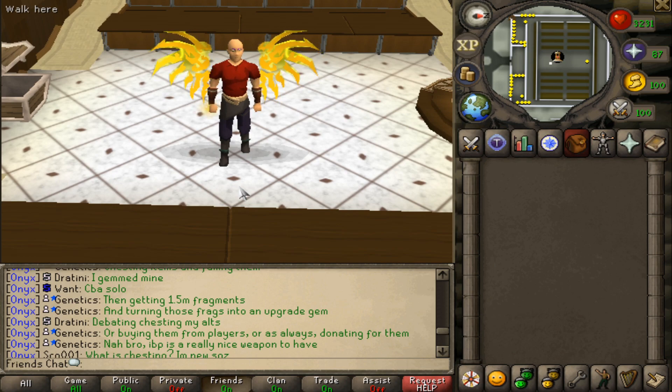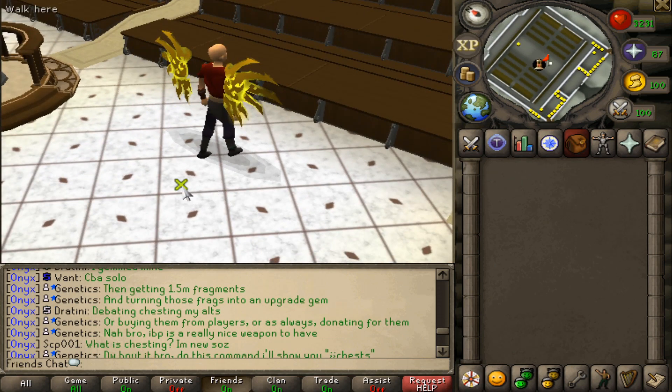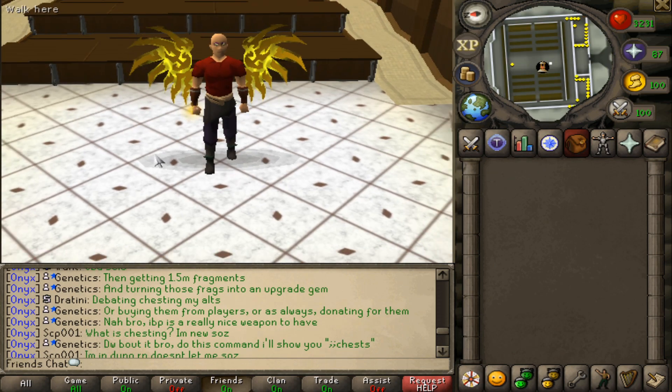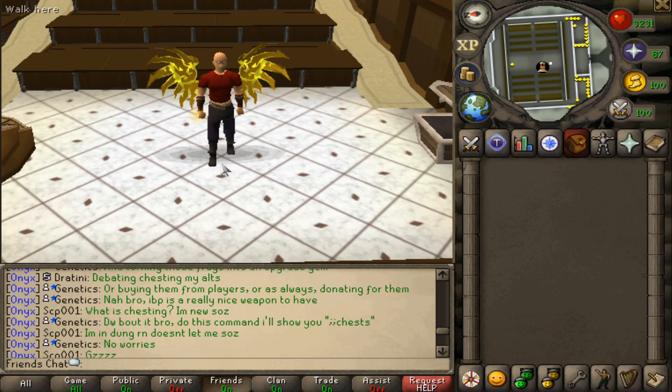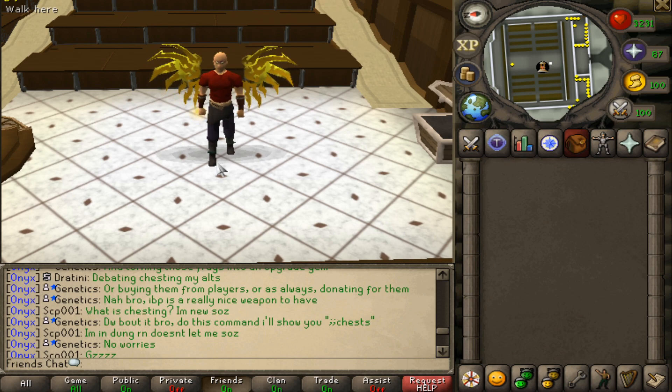Of course guys, absolutely none of that will be going into the eco — just wanted to do a nice little test, open up 250 of them, see what the loot is. Remember, $20 each at the moment, they're currently $10 off, so that was $5,000 worth of boxes. I got pretty damn lucky honestly. Anyway guys, if you do want to come check out Onyx, link down below — this server is mad fun. Make sure to type colon colon ref and Eggie for a free super mystery box.